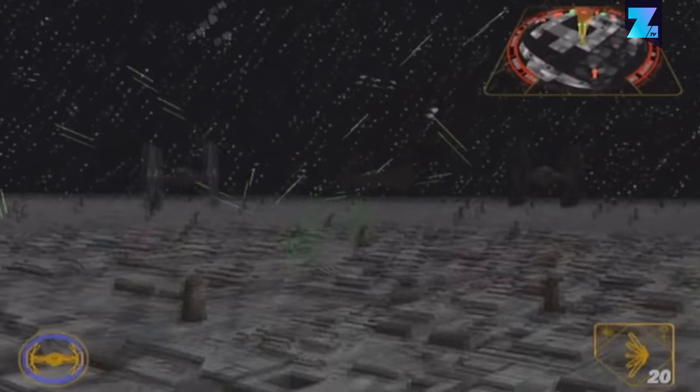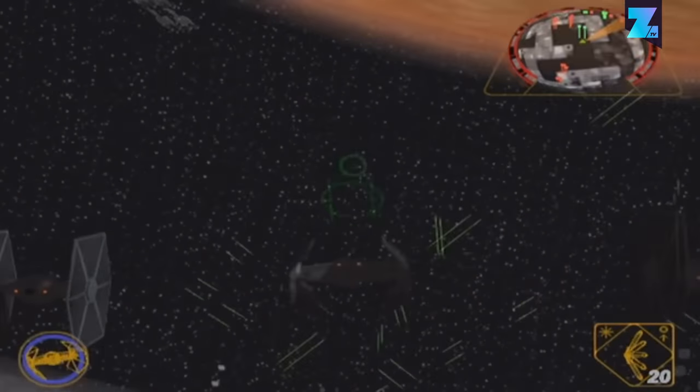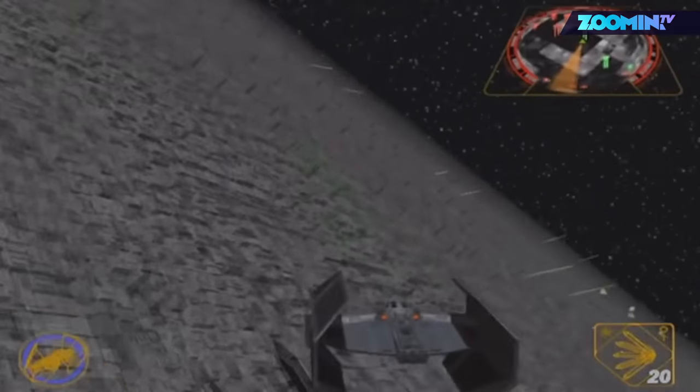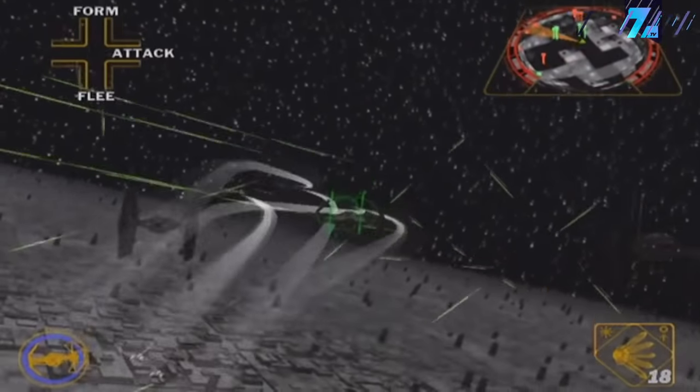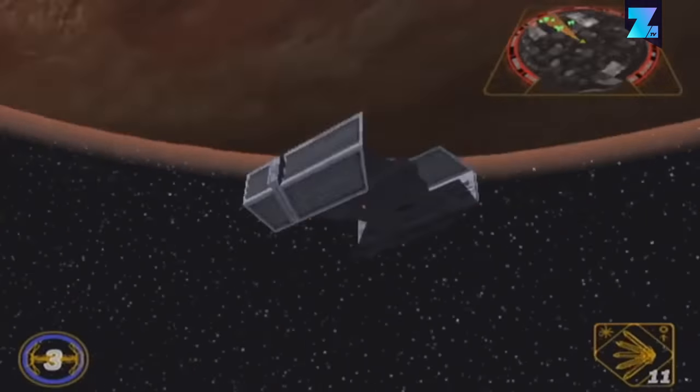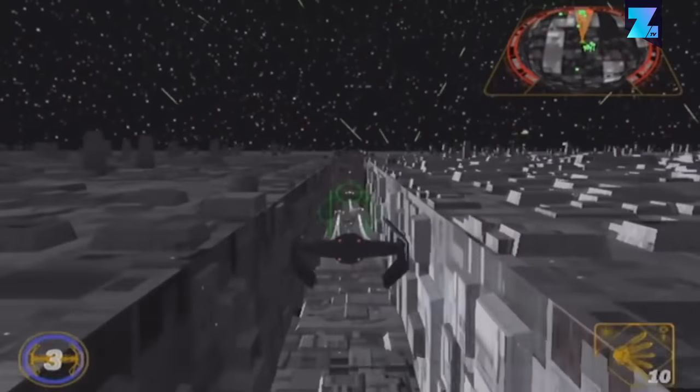Ever wanted to play the Death Star battle in the original Star Wars from the perspective of the dark side? The secret Triumph of the Empire level in Rogue Squadron 2 has got you covered. Taking down rebel pilots in TIE Fighters is great fun as you try to change the iconic ending of Star Wars: A New Hope.